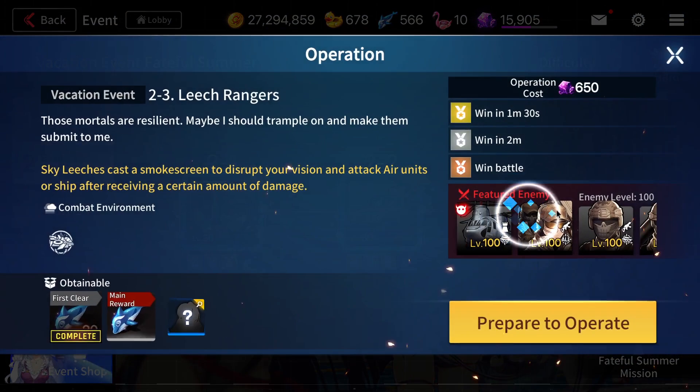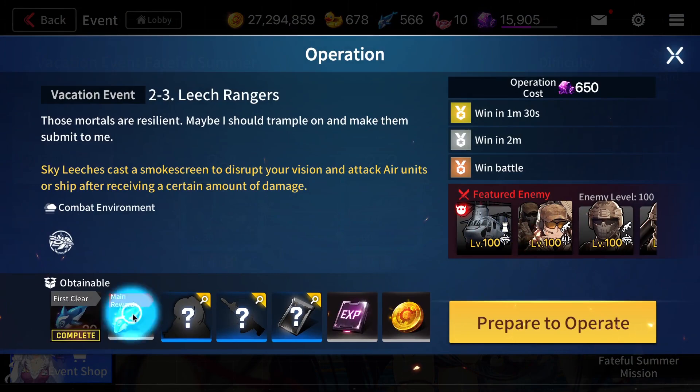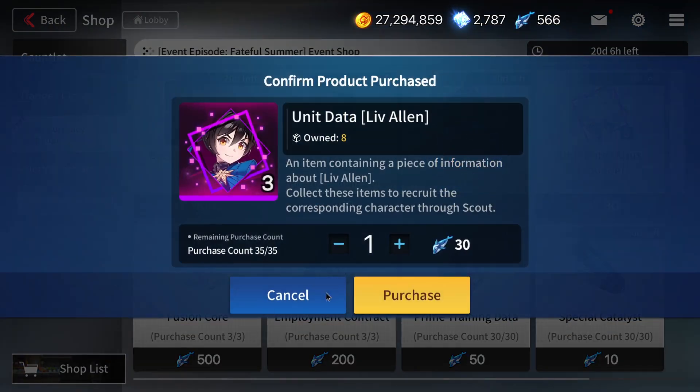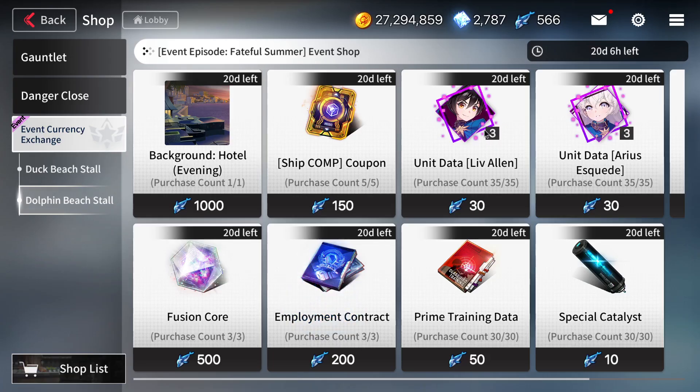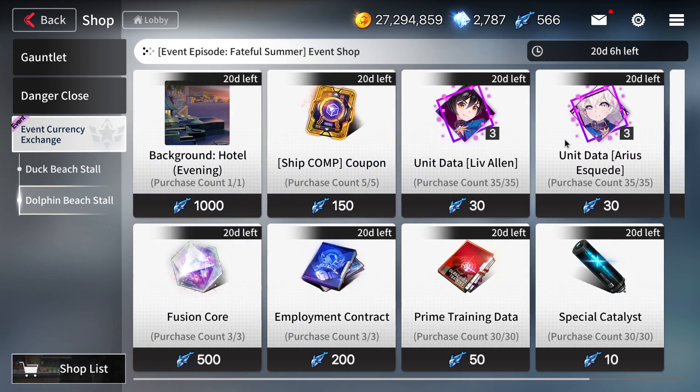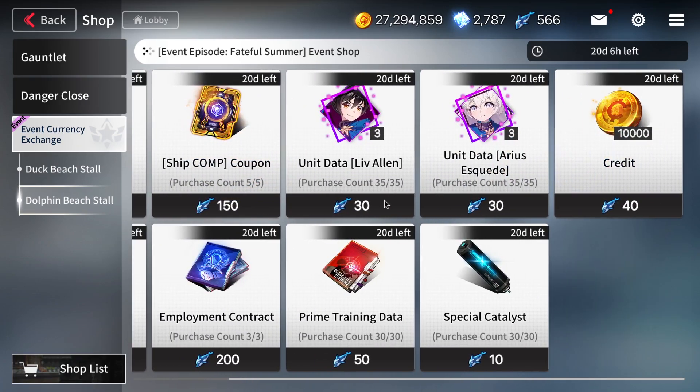If you farm stage 2-3 Heart, you get 32 dolphins, which can purchase three of her shards at 30 dolphins each. So even though it costs 150 ethereum, you're still getting a times-three return — definitely more worth it. There's a chance to get the full character from regular stages, but the chance is very low, so I wouldn't gamble on that. Try to get as much Leaf Island and Areas as you can to get them up to 110. Leaf Island is buffed this week, which is a great advantage.